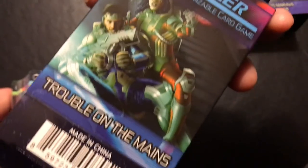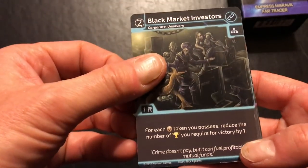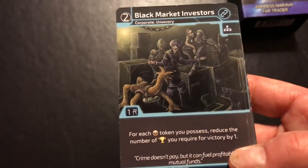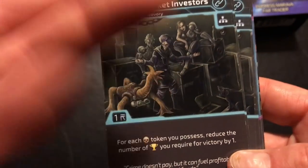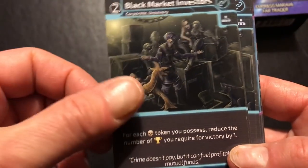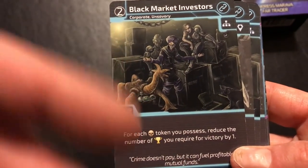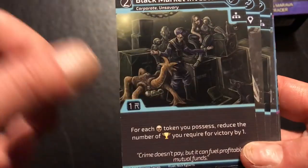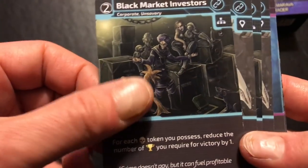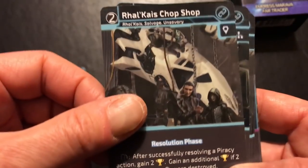For everyone else, here's a look inside this first expansion. Starting with connections: there are Black Market Investors — a lot of the text here refers to piracy and combat action, which makes total thematic sense. If you've been a pirate prior, you get benefits: you reduce the number of victory points you need, rewarding piracy from the black market. There's also a Chop Shop, same type of deal — getting a benefit for doing piracy.